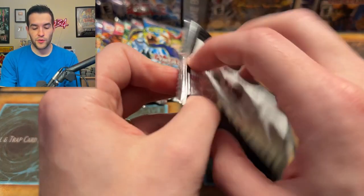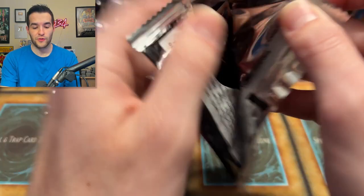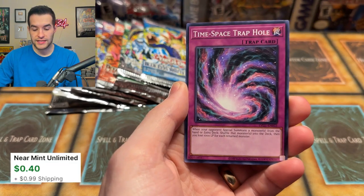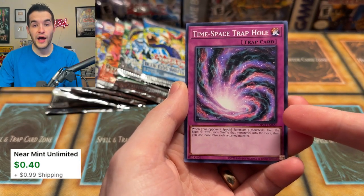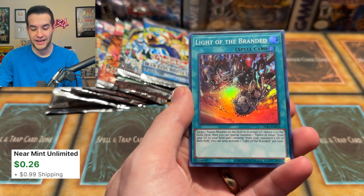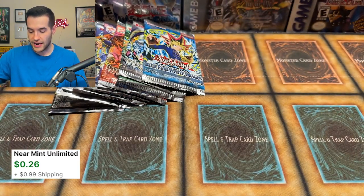OTS Tournament Pack 21 — can we pull an Ultimate Rare out of here? That would be pretty epic. Let's pull Sprite Blue. We have a Photon Sanctuary, Time Space Travel — I knew I had some of these somewhere, I've been looking for these. And we have a Light of the Branded, so there's a Branded card. I think I actually already bought them but hey, I knew I had some somewhere.